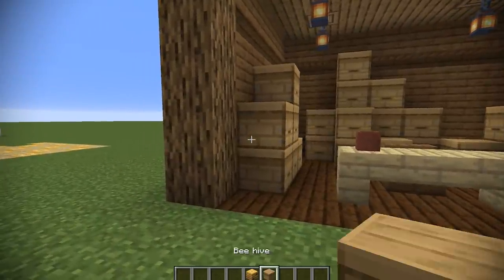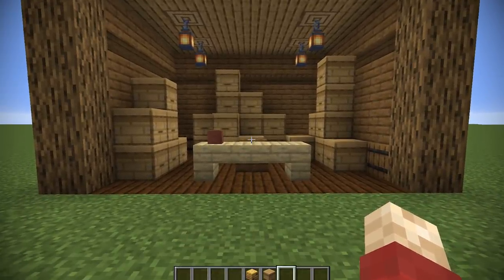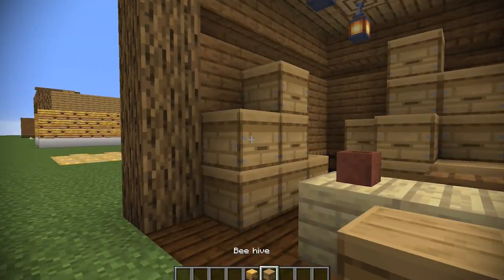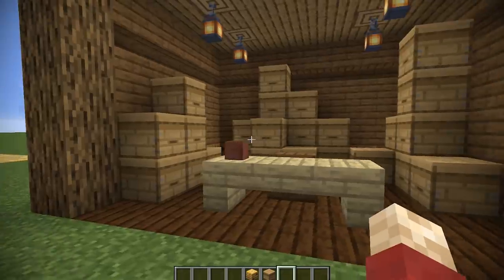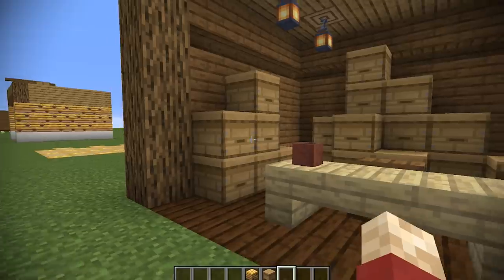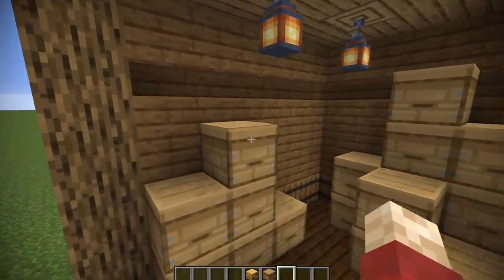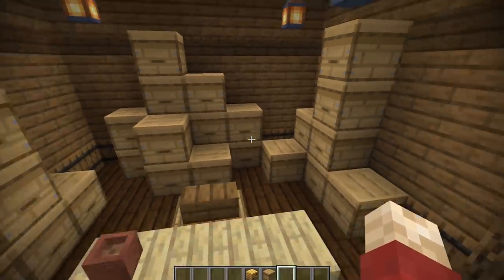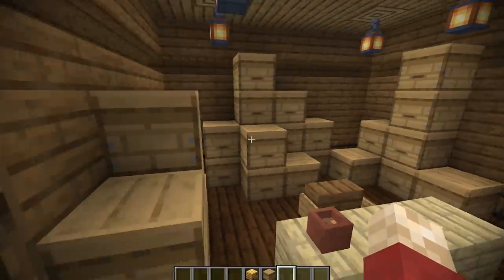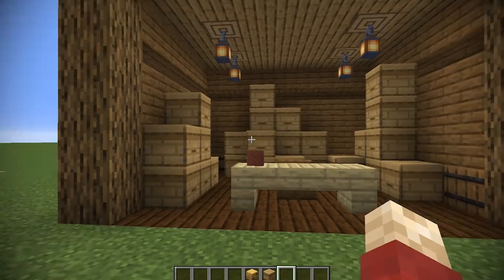We're now going to move on predominantly to the beehive, which I feel is the more useful block out of the two. This is a storage room that we have here. And if you can see past the fact that they are beehives, I actually think they look a lot like cardboard boxes full of files. So I created a storage room here, and it's very easy to imagine that if you opened one of these up, there'd be loads of paper inside, stacked on top of each other, with a desk and a chair. I can very easily see this being some sort of filing administration room.